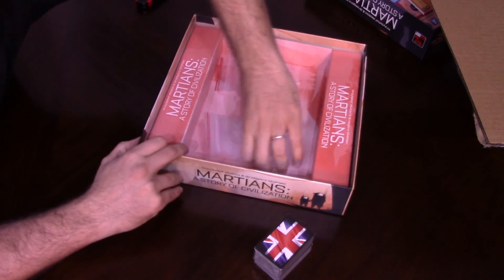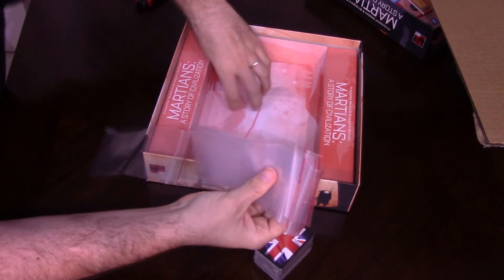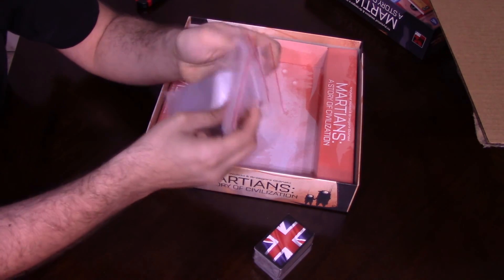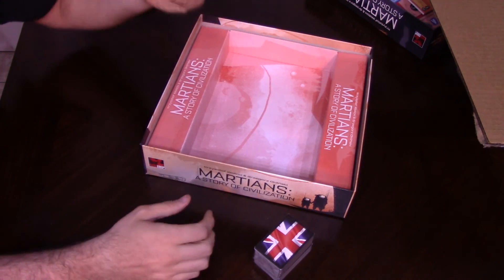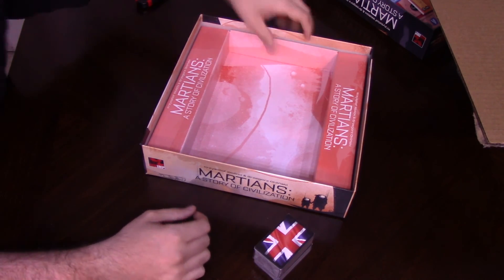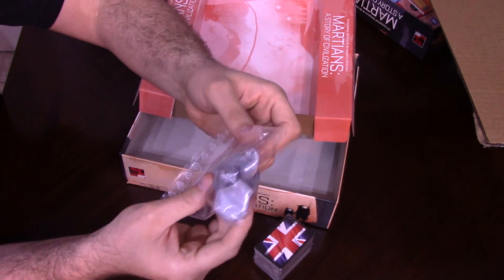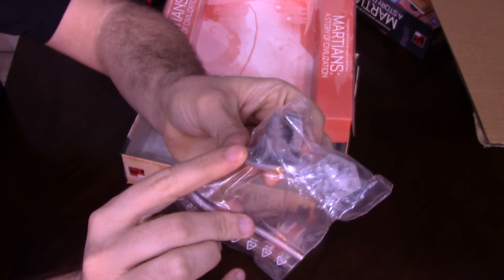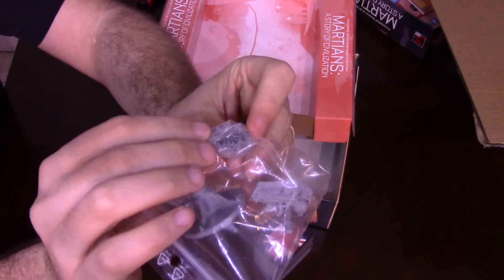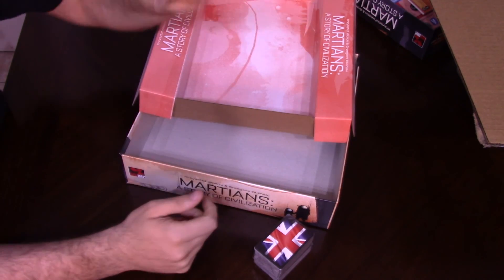We got a bunch of baggies - these actually might be good baggies. Usually when games include baggies they're either huge and impractical, but these actually might be close to the right size so I might wind up using them. Under here - oh fancy - looks like we got some minis. These are Kickstarter exclusive. This is like the first player token, this is the turn counter with a footprint on Mars, and then this other one I'm not really sure what it is, but these are our Kickstarter exclusives.